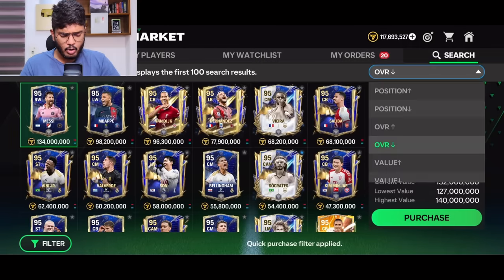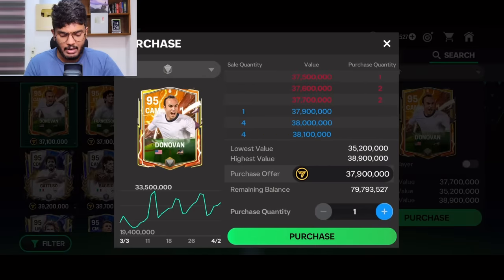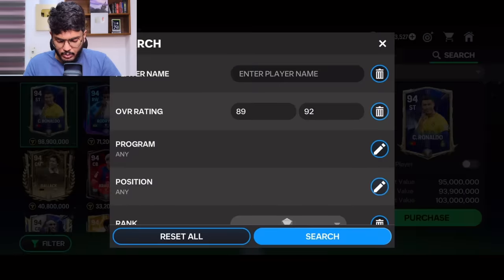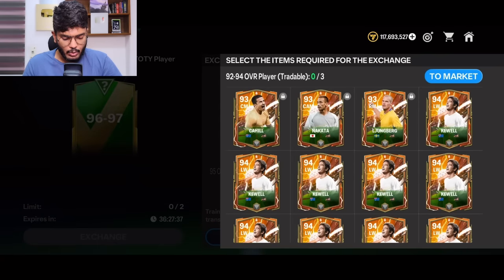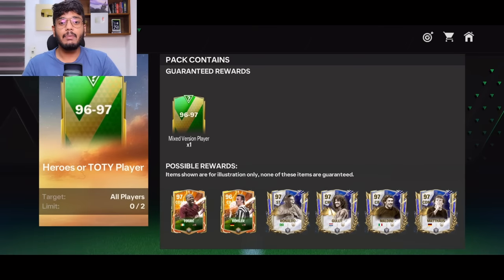The 95-rated cards are going for 38 million coins — their price increased a lot. This morning they were at 29 million, and now in the evening they're at 36–38 million. So that's 76 million coins for the two 95s. The cheapest 92-rated card is about 5.5 million coins, and you need three — that's 16.5 million. Then you need five 89 to 90 OVR players costing about 7 million extra. Overall you're looking at at least 95 million coins for this exchange.